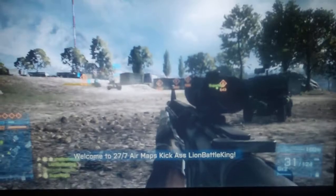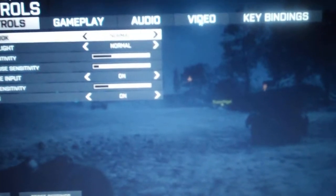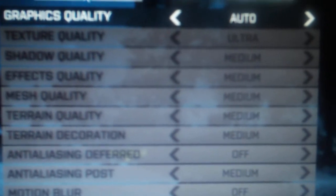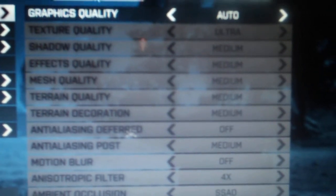Let me show you some of the settings on here. Let's go to Escape, Options, video. So only one thing is on Ultra is the texture and the rest of it is Medium practically, and that's just on the automatic settings.